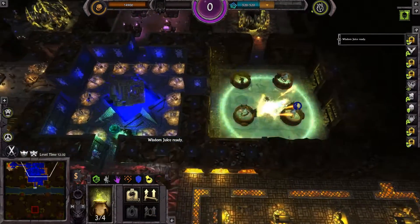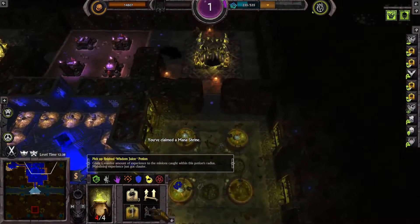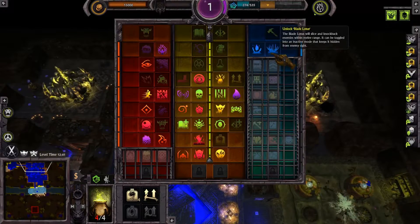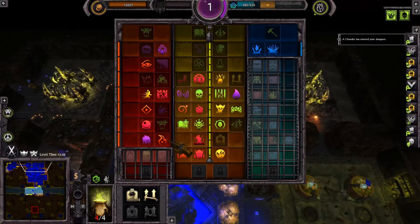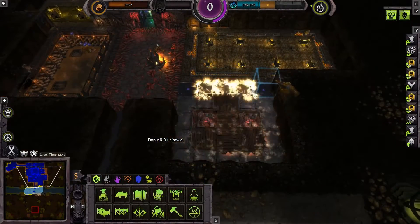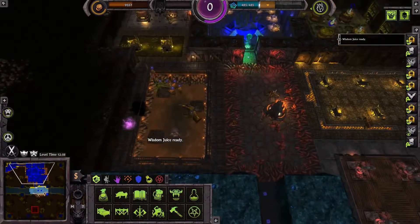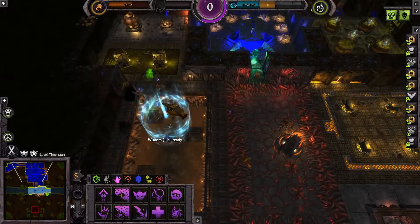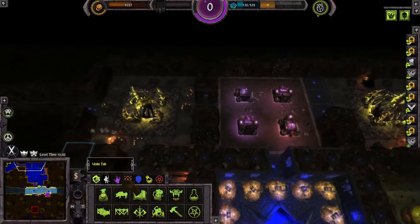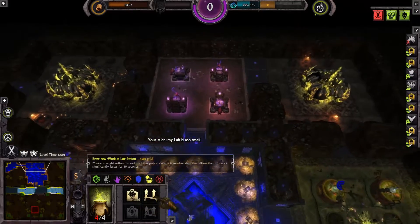Wisdom Juice is quite underrated but actually very powerful. 29 potions and you get a level 10 unit. This sounds like a lot but it's actually quite cheap — just 21,750 gold. Compared to the Spirit Chamber for the same result, it's only a quarter of the cost. What's important to know is that you want to drop it on only one unit at a time so that XP won't get split up.